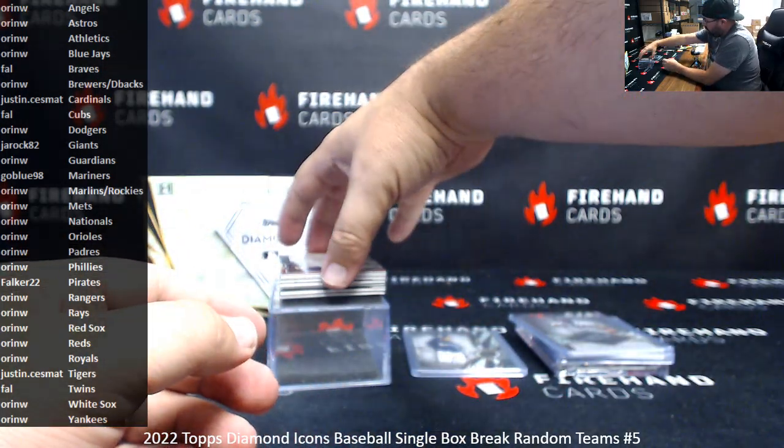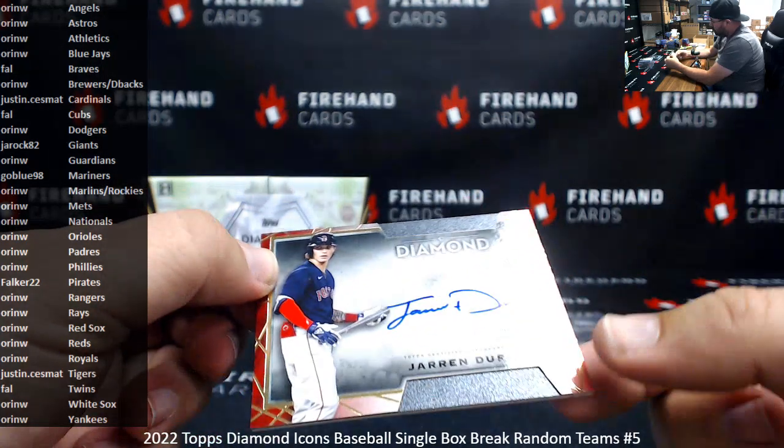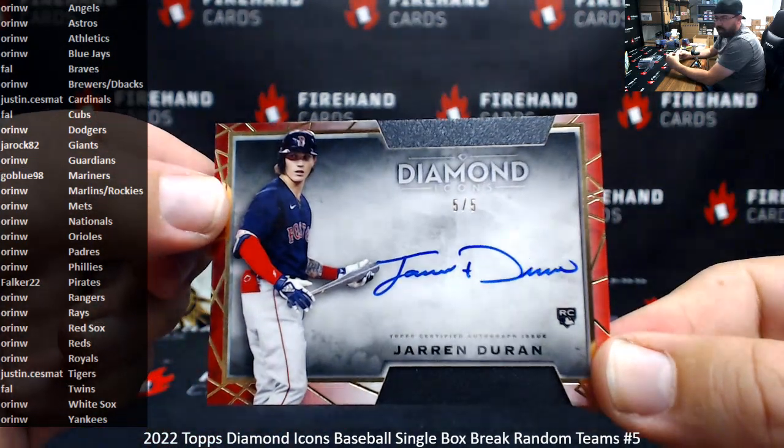Next up is a Red Bordered Horizontal Auto, 5 of 5, Jared Duren — Red Sox going to Oren.